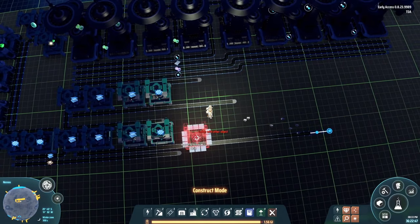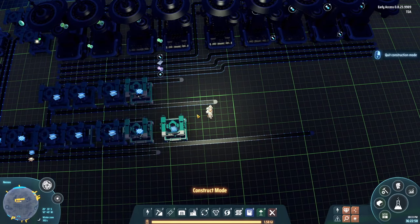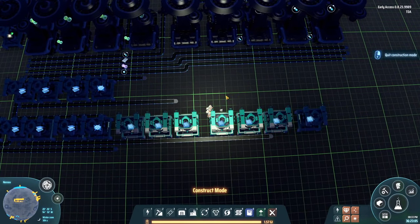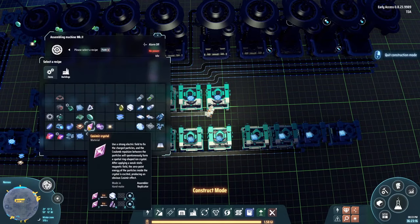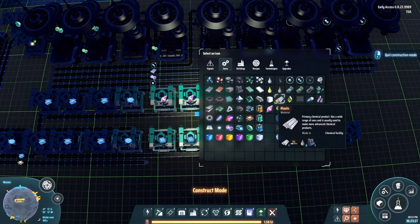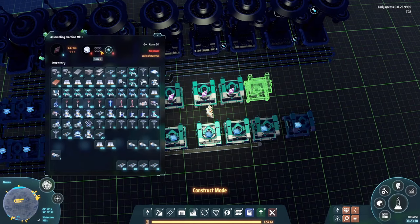We are going to need a grand total of seven assemblers making titanium glass — one of my other favorite items because it just needs space materials, even though it's a pretty late-game item. The casimir crystals are going to be on top and we need three of those: one, two, three. As you might remember, casimir crystals need some hydrogen, some graphene, and some titanium crystals.